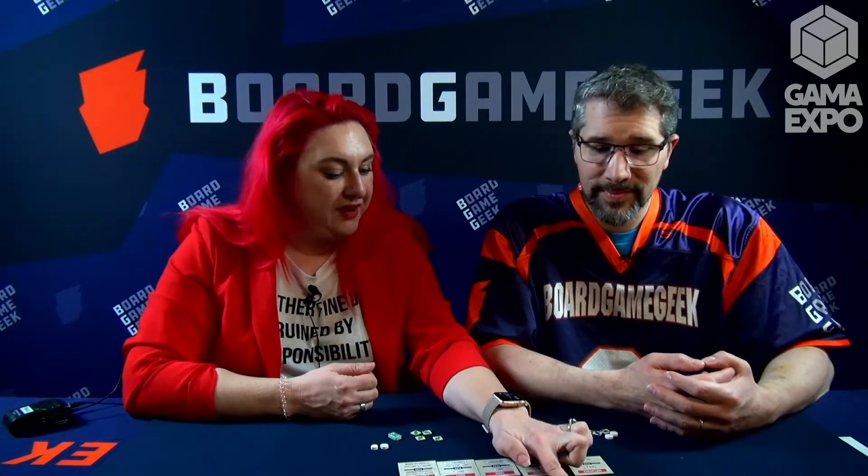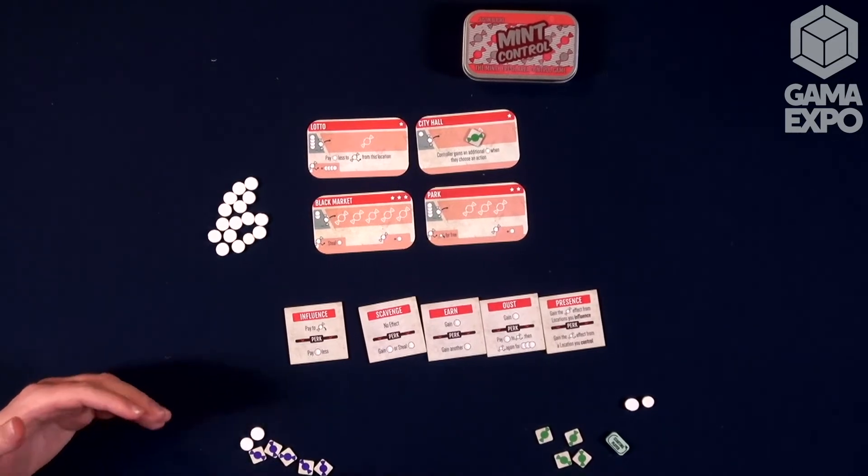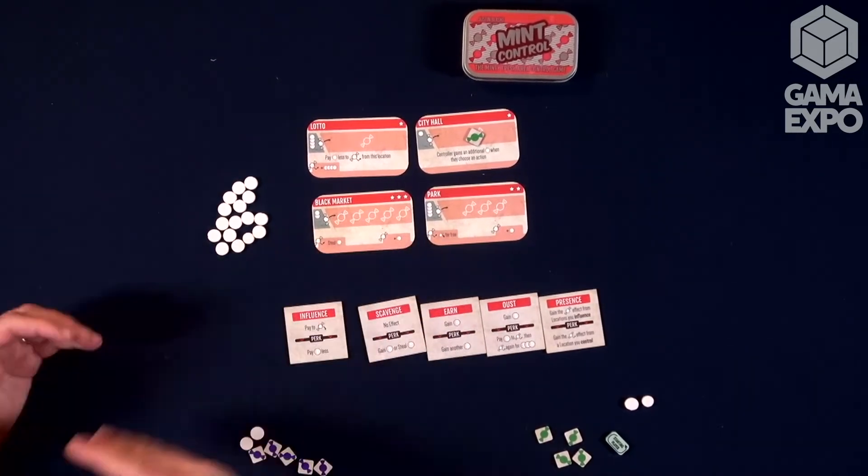I think there are 12 locations — infinite replayability, so many different things. What I recommend for setup is you want to make sure that you have five influence spots available per player that's playing. And to make it more variable and fun, I make sure I don't just put two fives out. I look through the different cards and say I want to do a three and a two and a one. It's just more fun to be able to mess with people. With 12 different locations, there's quite a bit of variability because you have different combinations to reach that five per player.